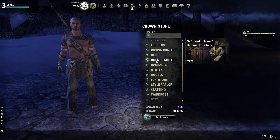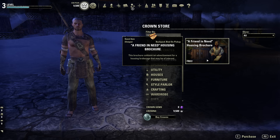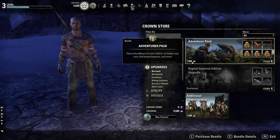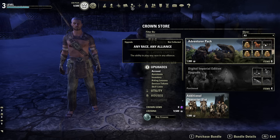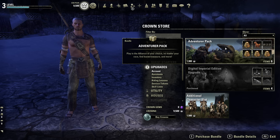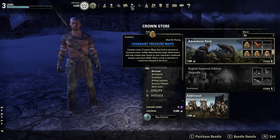Quest starters show how to get your first free apartment in ESO. Under Upgrades, there's an Adventurer's Pack for 1,900 crowns — you can play in the alliance of your choice no matter your race, find treasure maps, and more. The bundle includes a treasure map, a Bantam Guar pet, and the ability to play any race in any alliance. With the Imperial Edition you can also do that, but only as an Imperial — this one lets you play anybody, anywhere.